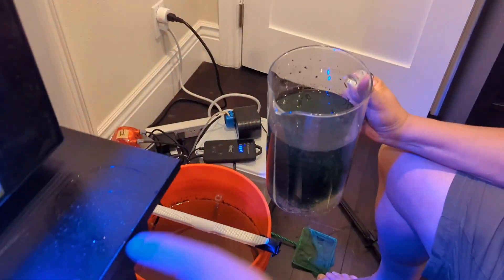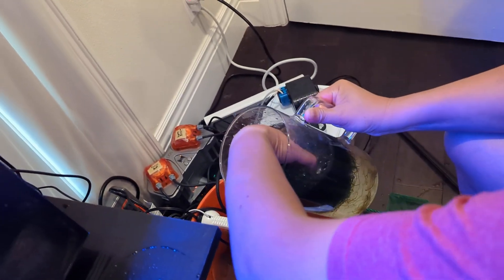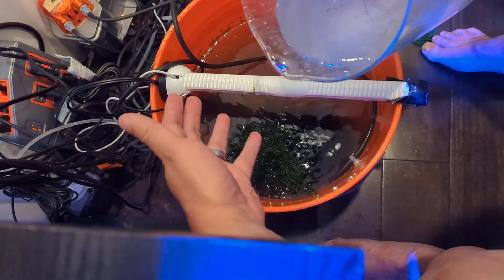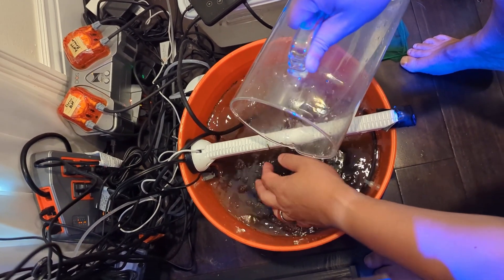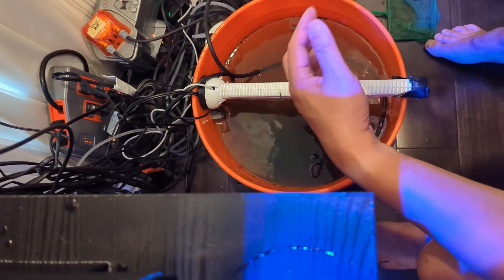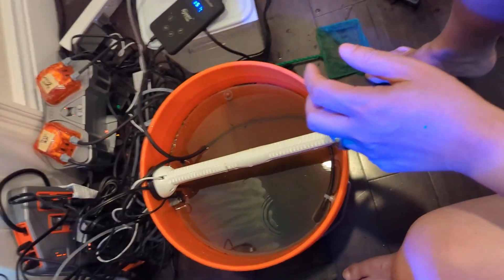Let's see if we can find any copepods in there. Do you see any little guys flying around? Now we're going to put the chaeto back in. There were a lot of little loose strands of chaeto — I'd prefer it to be in a nice ball. I just poured them in there. In case there are any pods in there — what are those? Oh, I think that's duckweed from the freshwater tank, whatever.